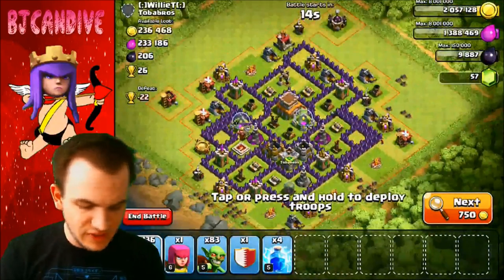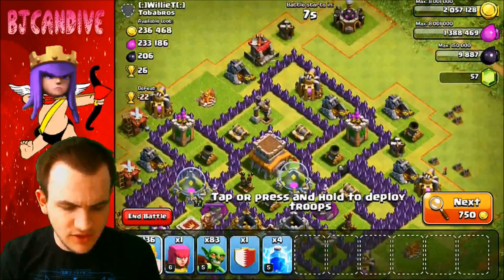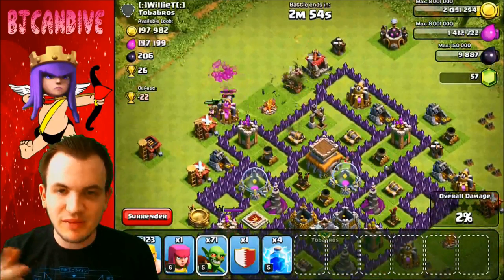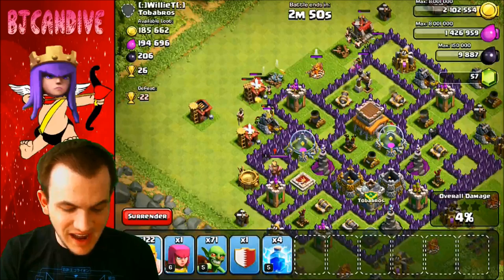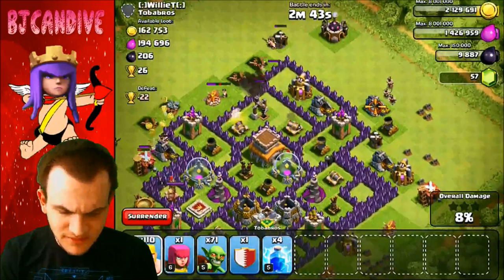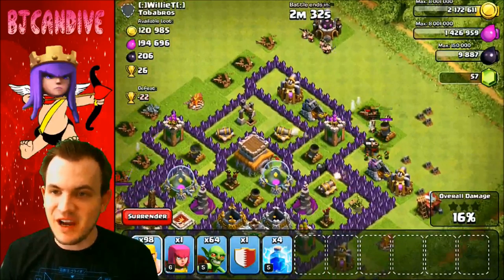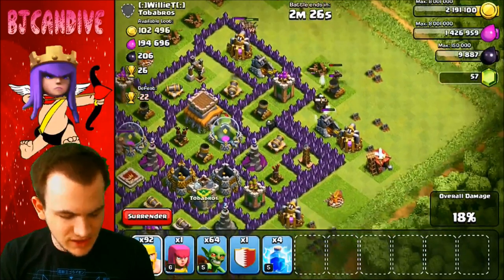Here we are with base number two — around 500,000 loot, but this one's going to be a bit harder since some collectors are on the inside. I wanted to share that a level 300 player joined my clan the other day — completely maxed out with almost 4 million donations. Level 300 is the max level in the game. He was really cool, asked if we wanted troops, and when I requested a lava hound he hooked me up right away — giving people exactly what they ask for.